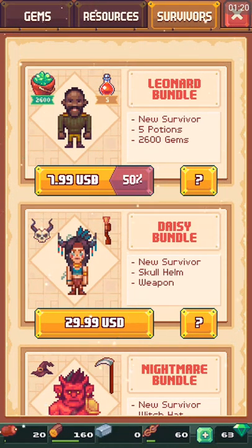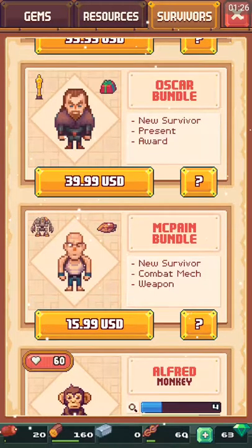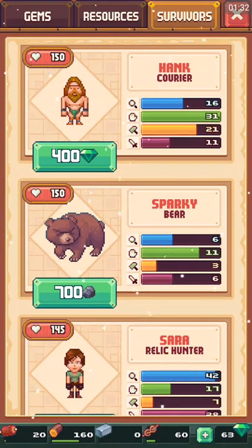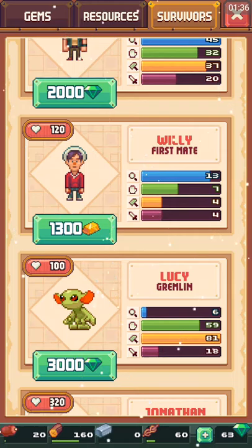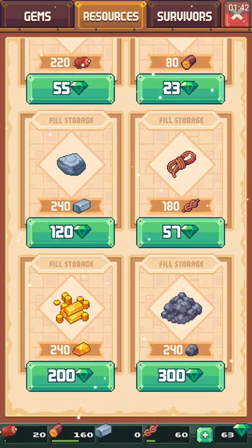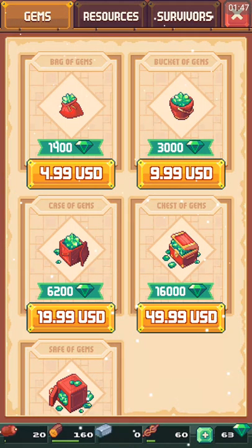You guys can check out everything — buy new characters, buy bundles, multiply our characters for food. You can get resources for gems, just buy food if you need to, and you can buy gems if you want.